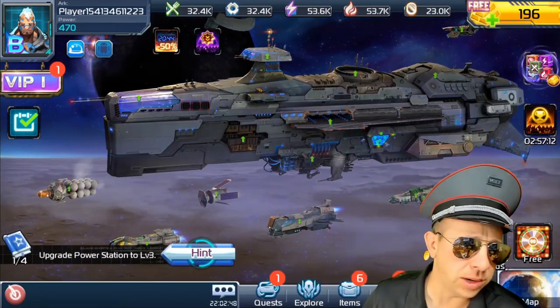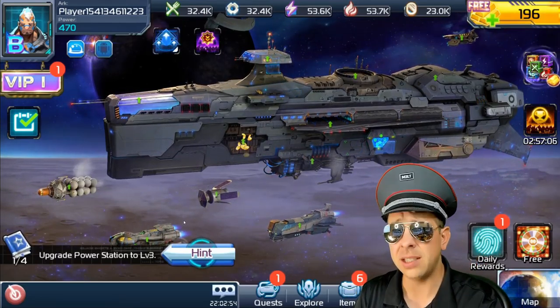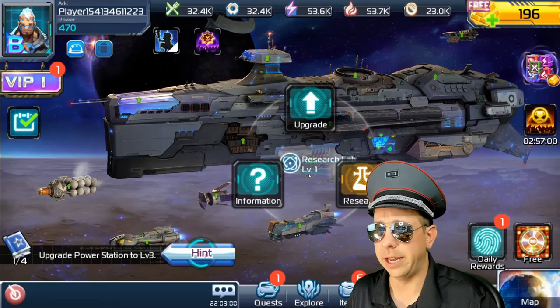First off, there's the five major resource collectors at the bottom. They collect resources. Don't worry about upgrading those too much unless you have to for different upgrades. You're going to be getting most of your resources by hitting other players. Drop that shield and hit other players when you're online and playing.